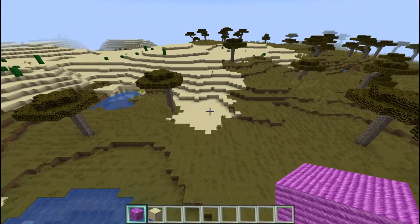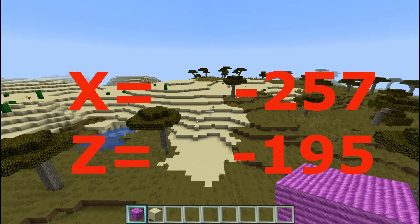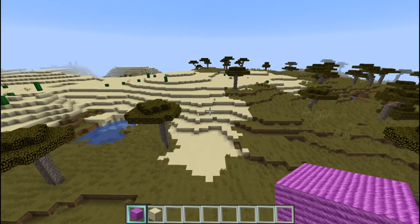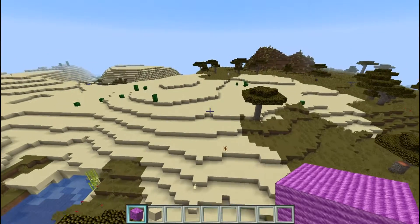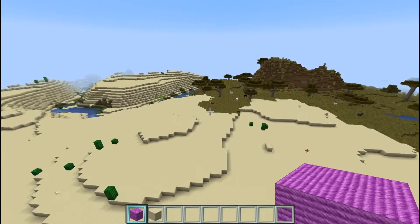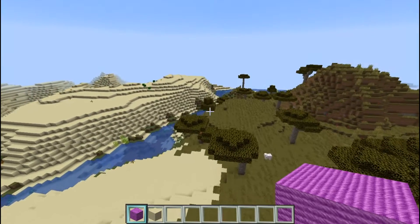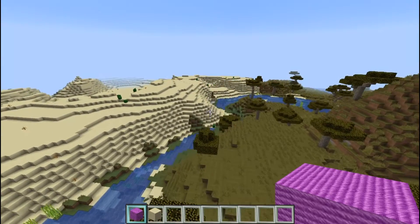I think the coordinates are roughly 257, -199 — you run into a savanna-desert border there, which is a big plus. And if you go just a little bit further going inland a little bit, you will run across right up here...